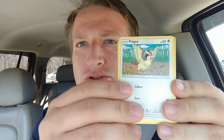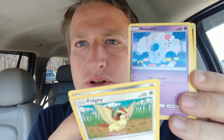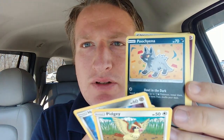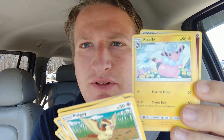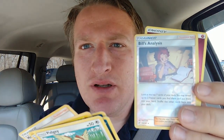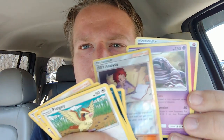We've got Pidgey, Sneasel, Nidoran Female, Magikarp, Poochyena, Flaffy, Morganite, Spiritomb, Bill's Analysis Reverse, and Muk. It's a Fairy Energy.